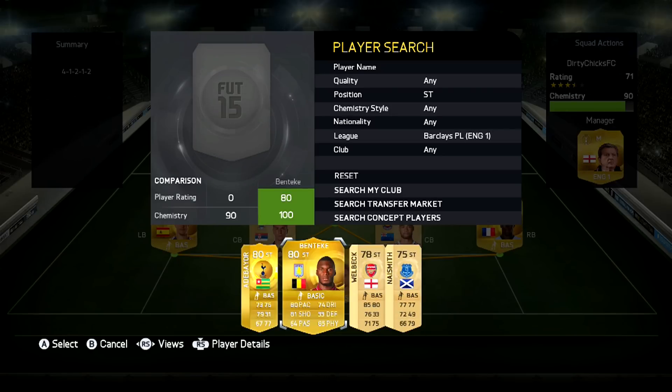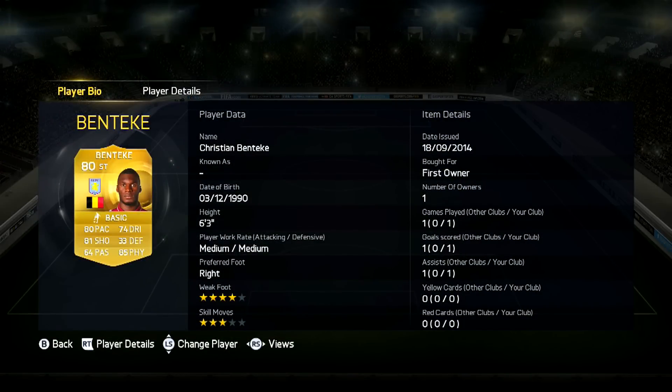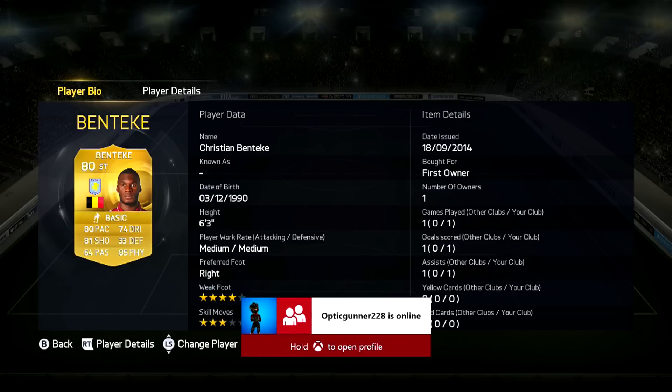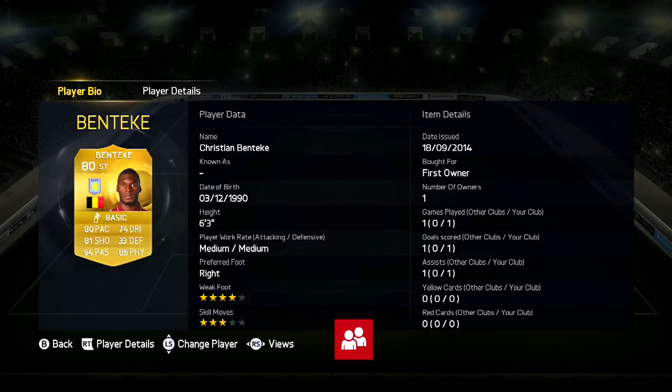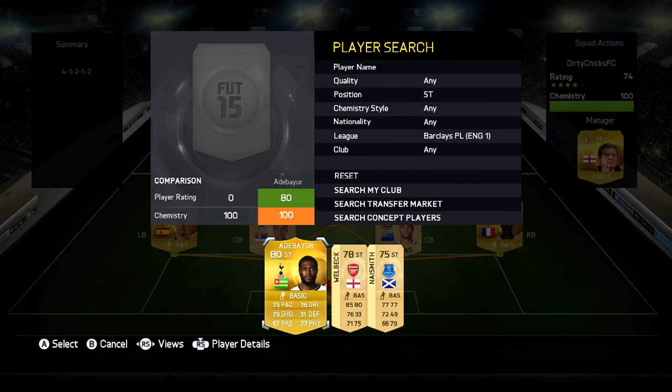Up front we have got the first striker — on the left we have got Christian Benteke. This guy's got 85 physical, 80 pace and 81 shot with also 74 dribbling. For a player that is 6 foot 3 — which is like my height — that is incredibly good stats. This guy is just a beast. Barely anyone can shrug him off the ball; he just runs for days.